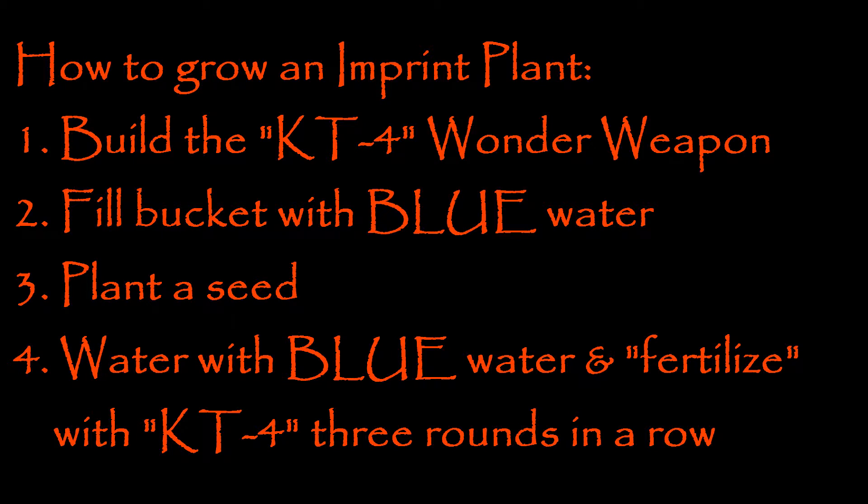Let's do a quick recap. For an imprint plant, make sure you have the KT4 — linked in the description if you don't know how to get it. Fill your bucket with blue water, plant a seed, water it with blue water, and fertilize with the KT4 three rounds in a row to get upgraded plants and hopefully imprint plants. Also, you can get more than one — I was able to get five imprint plants in one solo game, giving me five extra free revives. It's super helpful, especially in later rounds.